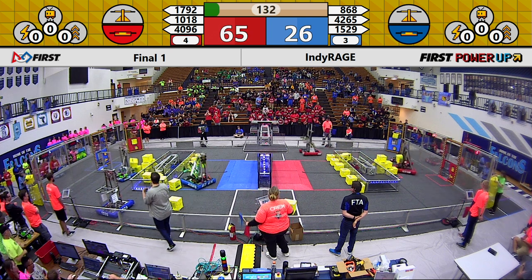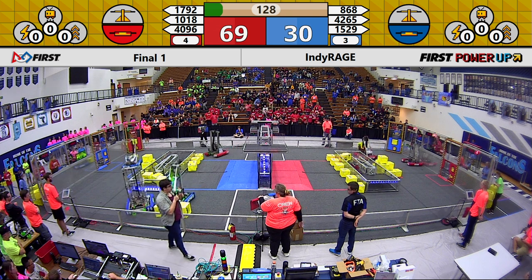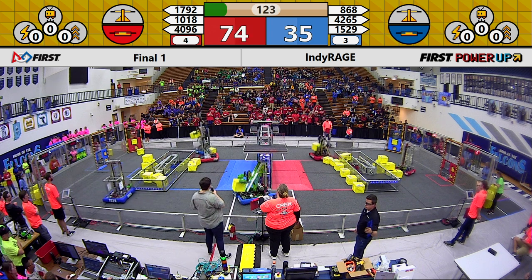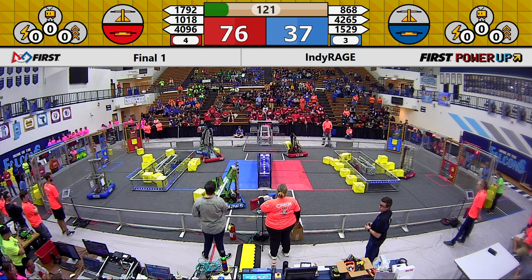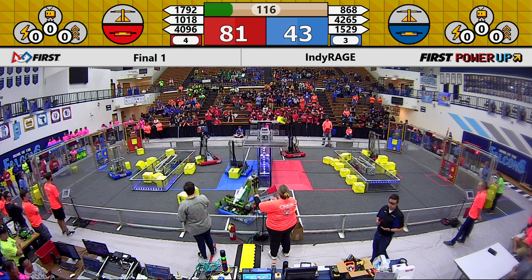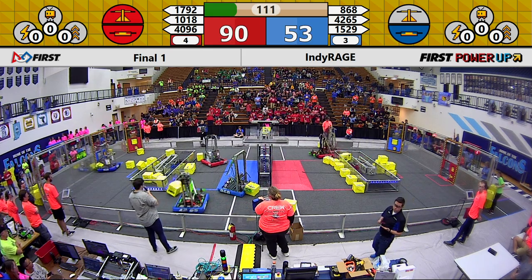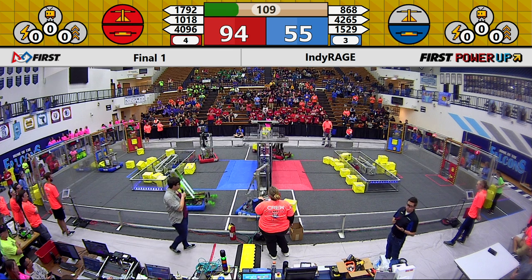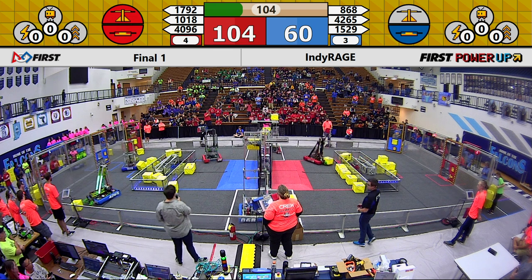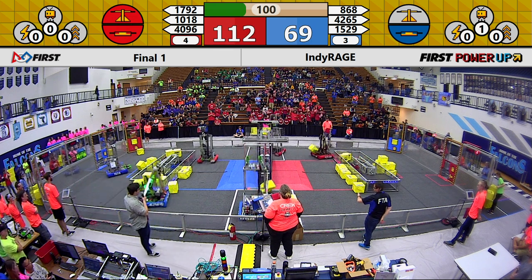Our six best robots here today are on the field off to a rip-roaring start. 1529 placing a cube on the blue switch, as well as 868. Red Alliance also has two cubes on their switch. Unfortunately, WildBot's autoscale did not work, but they have plenty of time to make up for those potentially missed points. Pike Robodevils is quickly lining up, and it looks like they're going to be the first ones to place a cube on the scale for the Red Alliance.